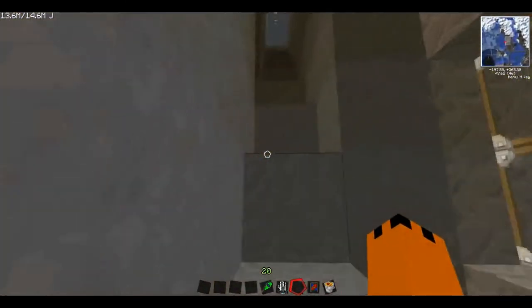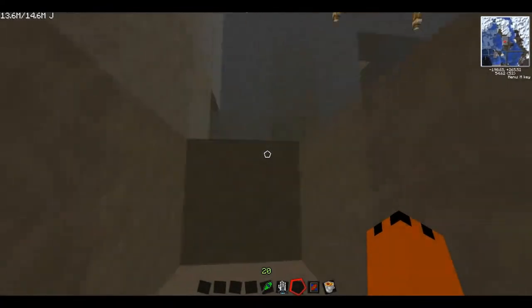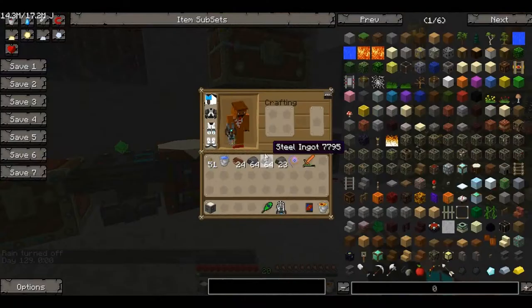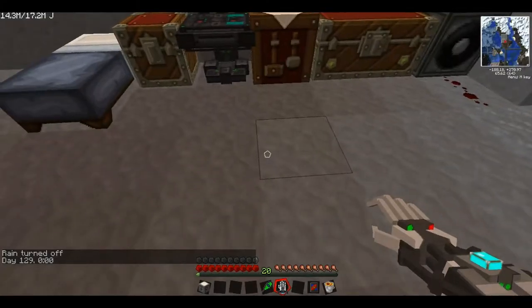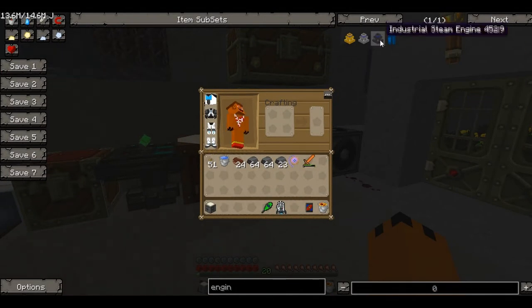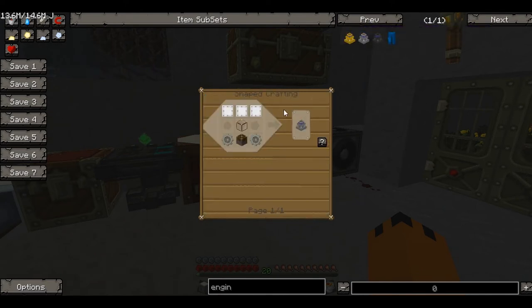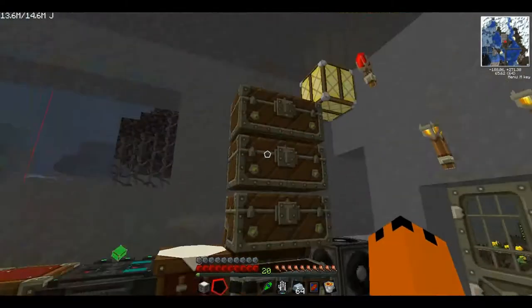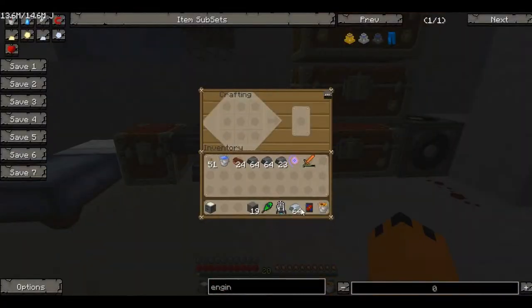Let's get back into Railcraft like we were doing last episode. Someone kindly commented — I can't remember your name, I'm sorry — but thank you so much. They told me how to power the rolling machine. So I've got my rolling machine made again. If we look at the engines we can make: an industrial steam engine, a commercial steam engine, and a hobbyist steam engine. I think we're just going to make the normal commercial one. We'll need iron gears, which is cobblestone surrounded by iron. I'm going to need two of these — there are our two iron gears.